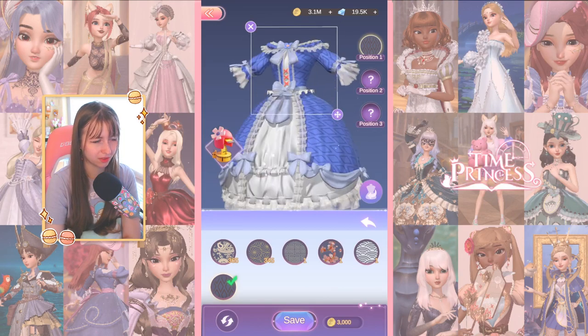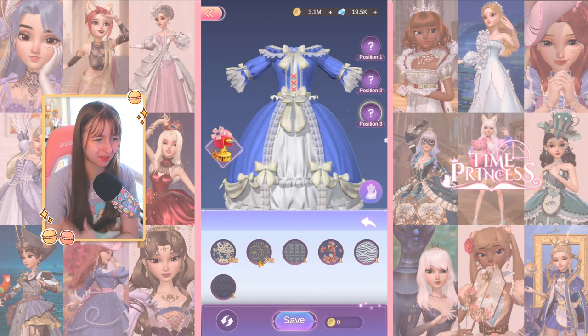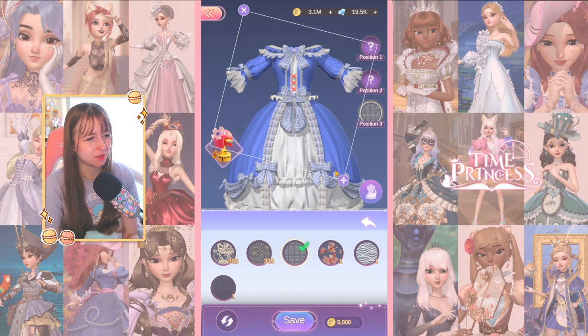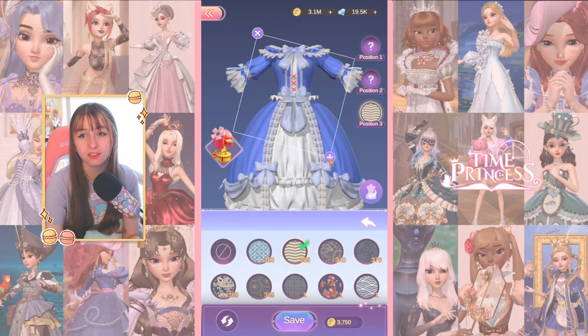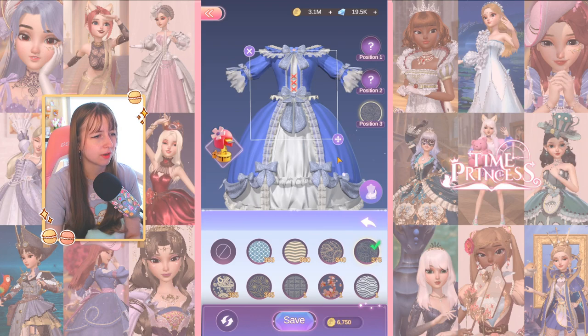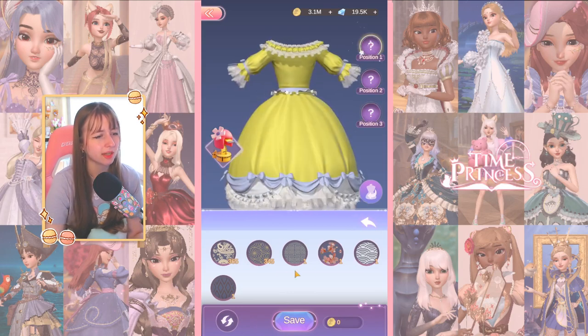Why is it so difficult to make it look good? Isn't it supposed to be easy and customizable? I also wish there was an option to do recolors of sets that we already have, just like Fancy Fair, because that has two colors. I wish there was a version where we could recolor either for diamonds or with just a few crafting supplies, because that would give us a lot more customization. I'm not gonna put anything on the bow — I don't want to leave it plain, but nothing works for me.